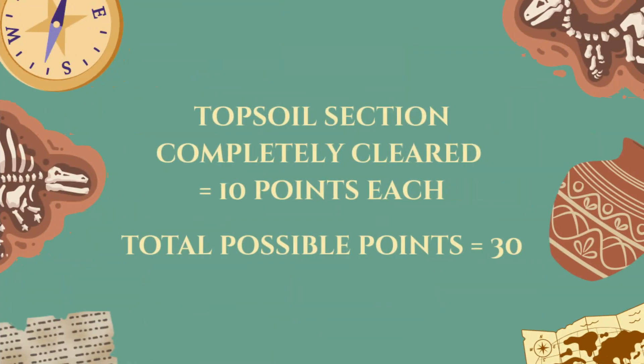You score 10 points if the rotating panel is moved past the black line on the mat at the end of the match. You score another 10 points if the sliding section is pushed back with the grey latch pointing down at the end of the match. And you score another 10 points if the removable topsoil section is no longer touching the green frame at the end of the match, for a total of 30 points.